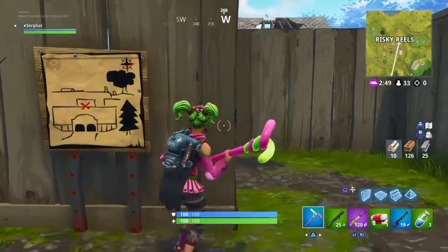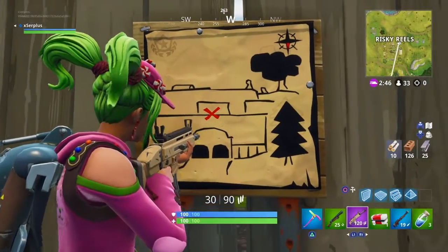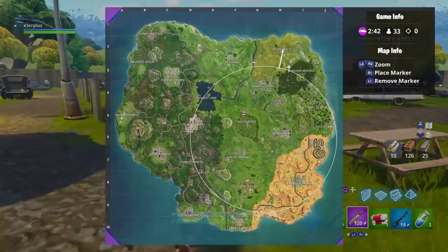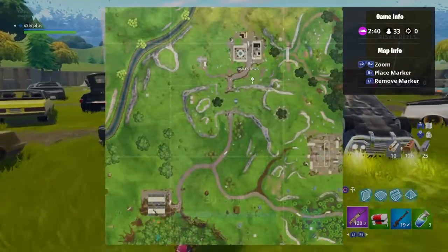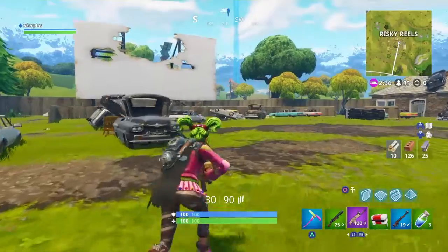Once you find the treasure map, it's going to be near that house in the little entranceway, right here. This is basically the mountain on Tomato Town, and you're going to want to land right above it.